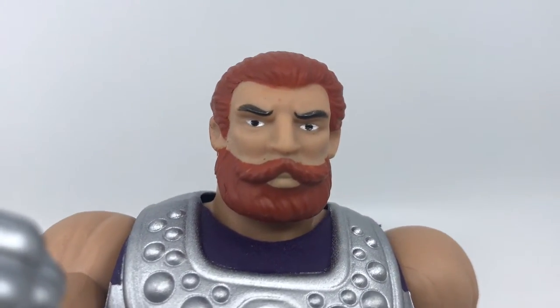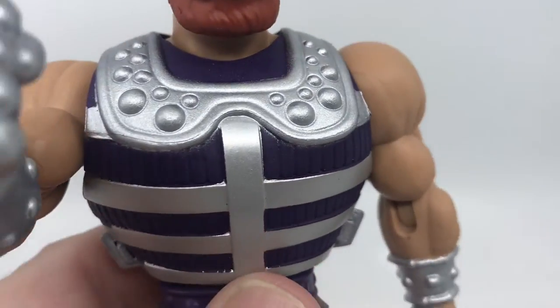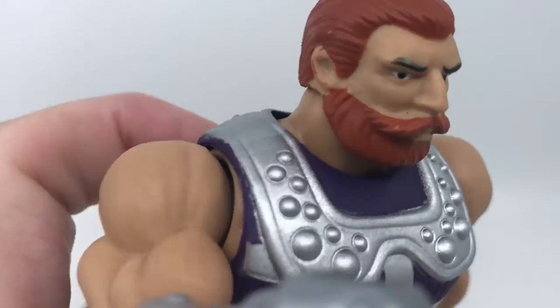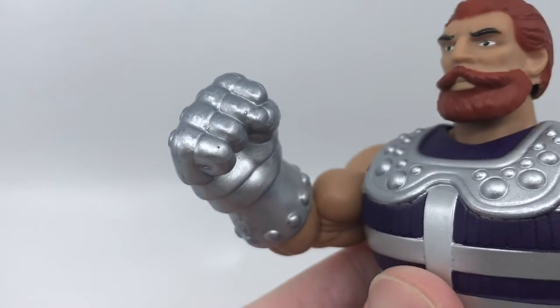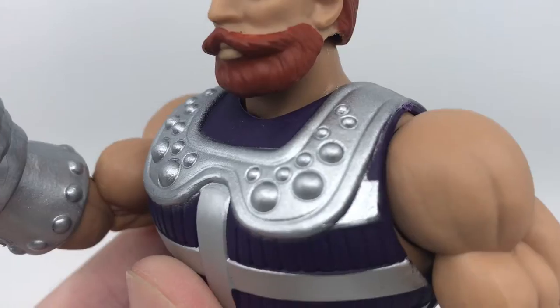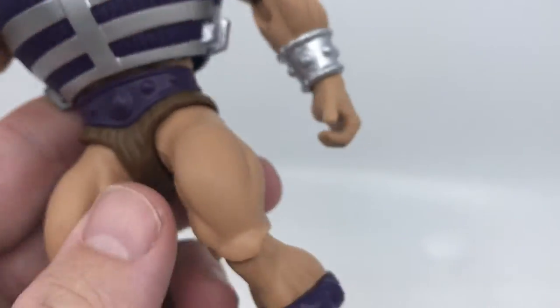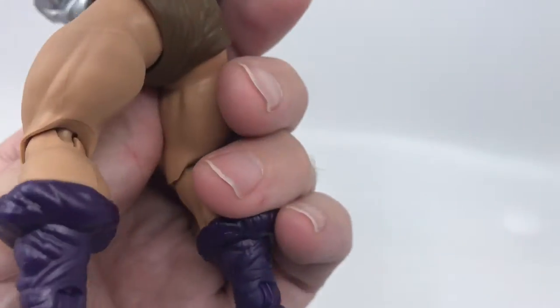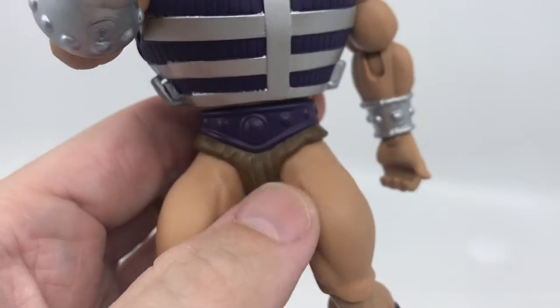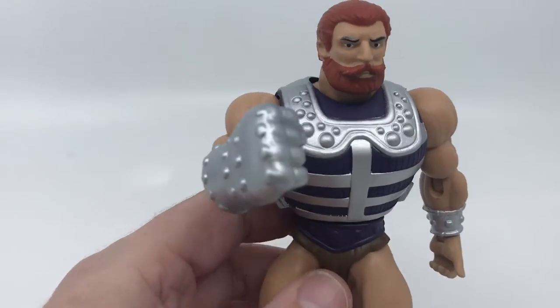And then we have Fisto here. He's rocking the moustache, the beard, and the red hair. He's got his classic armour — a solid piece. He has the big giant silver fist, which matches the silver on his armour. He's got the silver gauntlet on the other hand, the purple boots, and the brown furry loincloth.